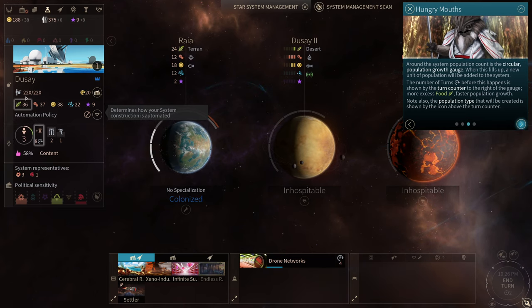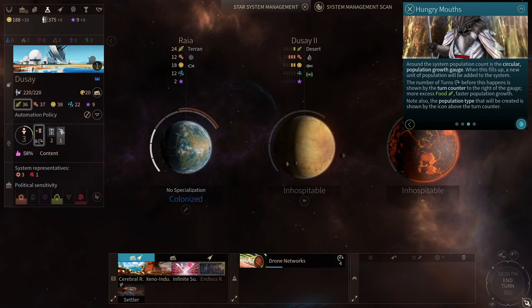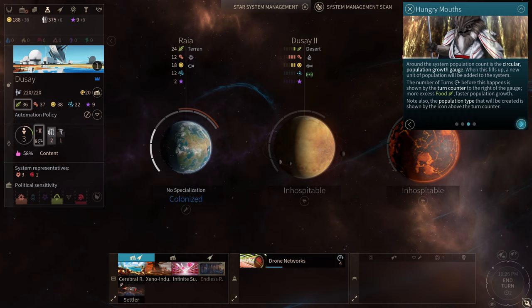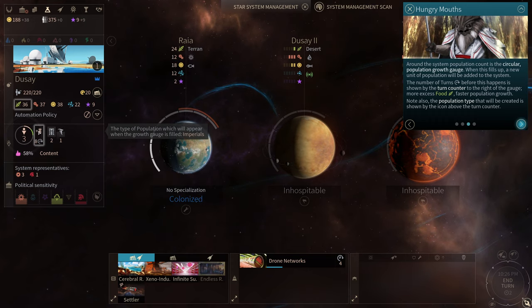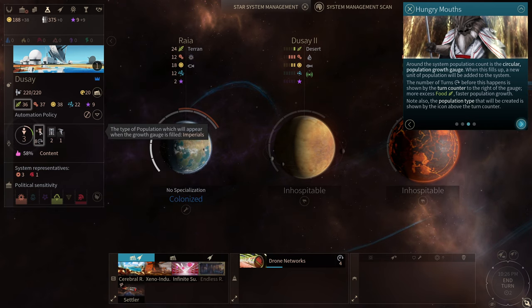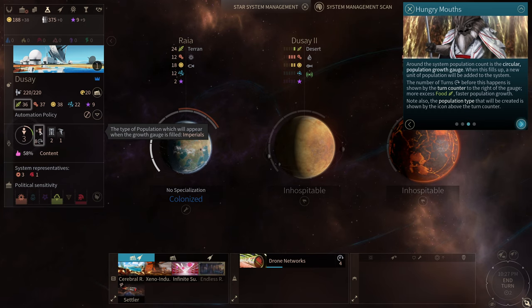Around the system, the population count is shown by the circular population growth gauge. When this fills up, a new unit of population will be added to the system. The number of turns before this happens is shown by the turn counter to the right of the gauge — more excess food means faster population growth. The population type that will be created is shown by the icon above the turn counter, and we're going to be generating an Imperial.